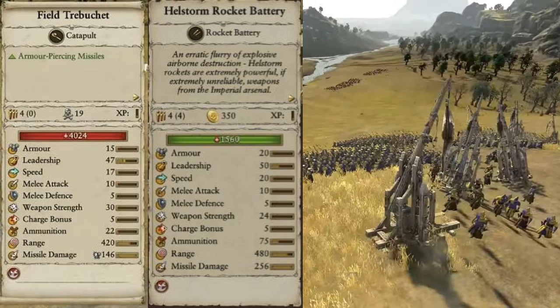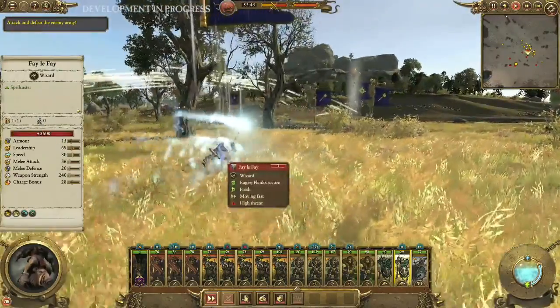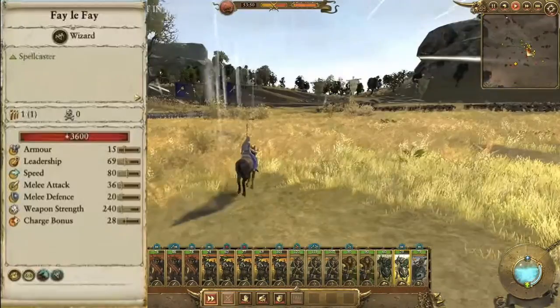We don't really see how much the field trebuchet costs for upkeep, since that unit card was from the battle while the hellstorm rocket battery card was from the campaign. I do assume the trebuchets are going to be much less expensive than the hellstorm rocket battery, which is from the imperial armory and is presumably very expensive.